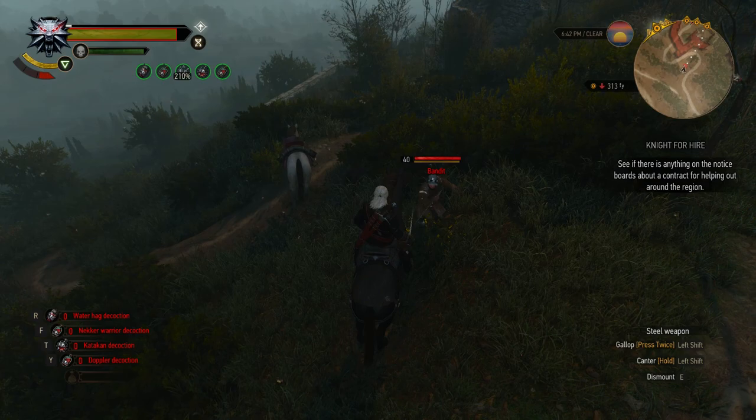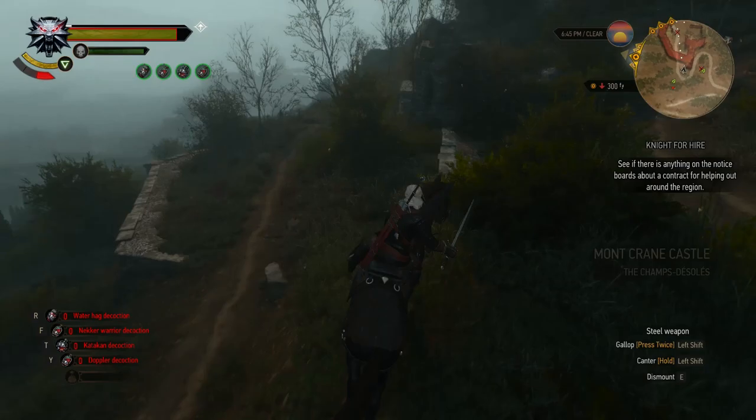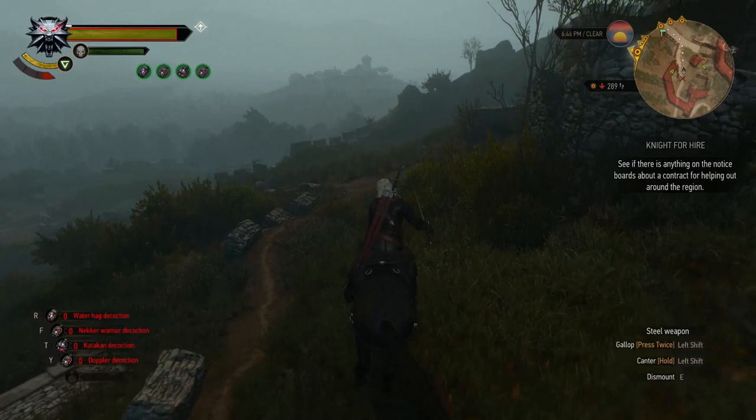When an enemy gets close to me, Roach will activate her skill. Look at this — the enemy will be stunned and you can easily kill them, just like this. Easy and simple! I'll show you again, let me find some enemies.